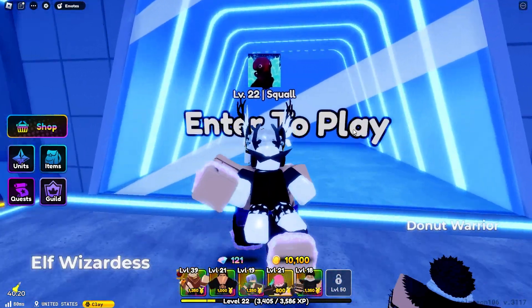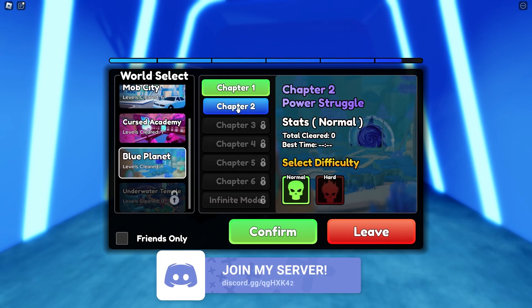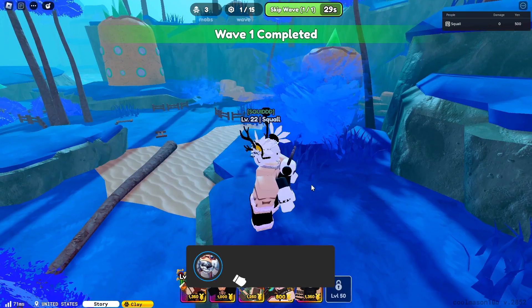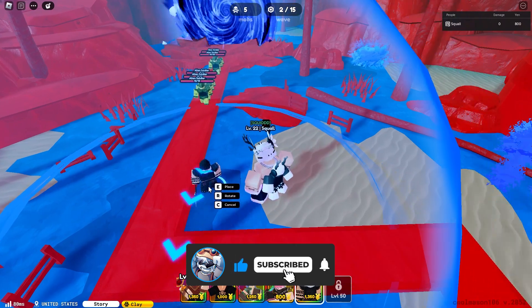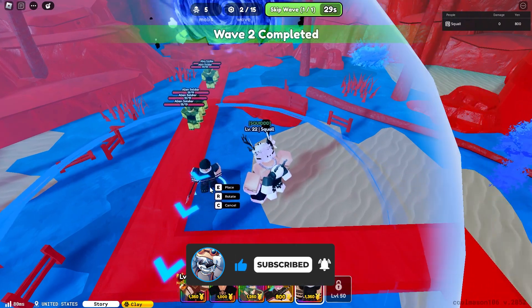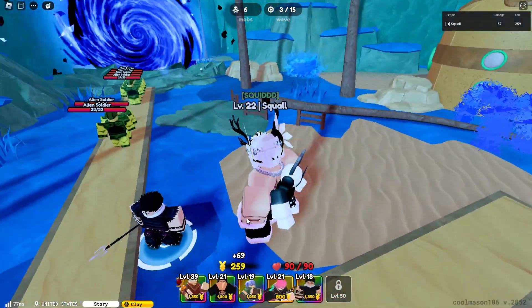They added Planet Namek as a map which is really, really dope. Let's hop into a game on Planet Namek — it looks pretty dope. I don't know if we'll be able to solo it with just one Katakuri, but we'll see what we can do. He starts with 19 health, which is not horrible.